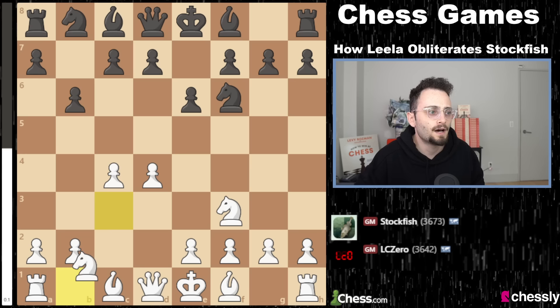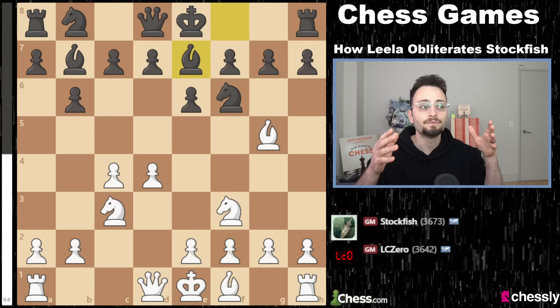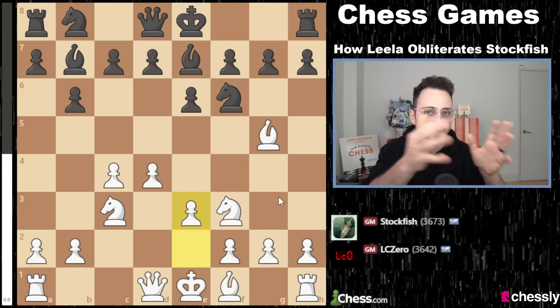Knight c3, bishop to b7. White plays bishop g5, developing and pinning. Black plays bishop e7, developing and blocking the pin. If you're watching this as a beginner or early intermediate, notice how every move they're getting a piece out. Nobody's going 'I'm going to take the knight because I think knights are tricky.' Try to copy how these 3,700 Elo engines play. If this is not what your games look like, you're doing something wrong — not these things.